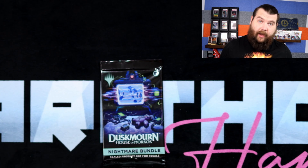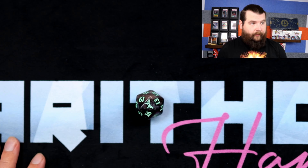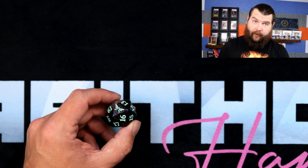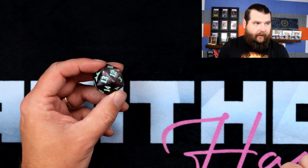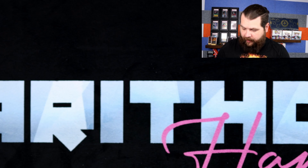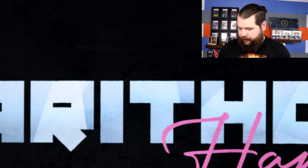There are also lands inside — four each of each full art land, two foil and two non-foil. So if you like full art lands, they're guaranteed in this bundle. There's also some pull-out poster stuff for each of the poster cards. I feel like the collectability of the box itself probably isn't great, but there are plenty of people that collect boxes. The dice is pretty cool — I like this jumbo dice, and this thing glows in the dark too. You can charge it up with some light and then make it shine.